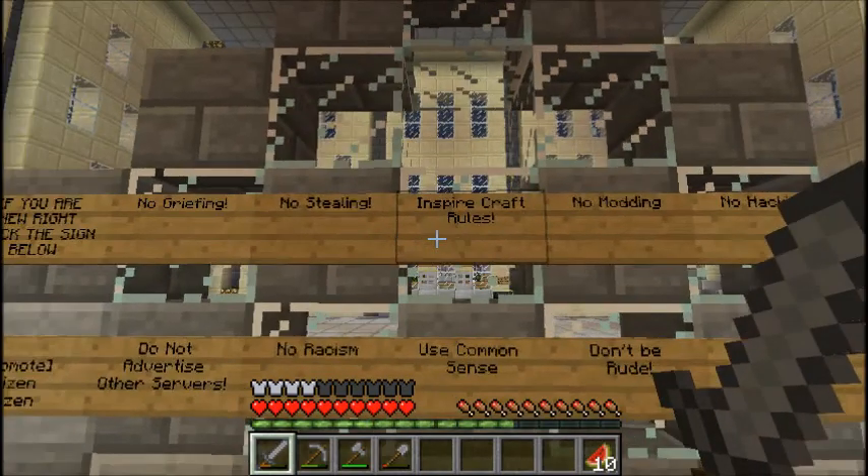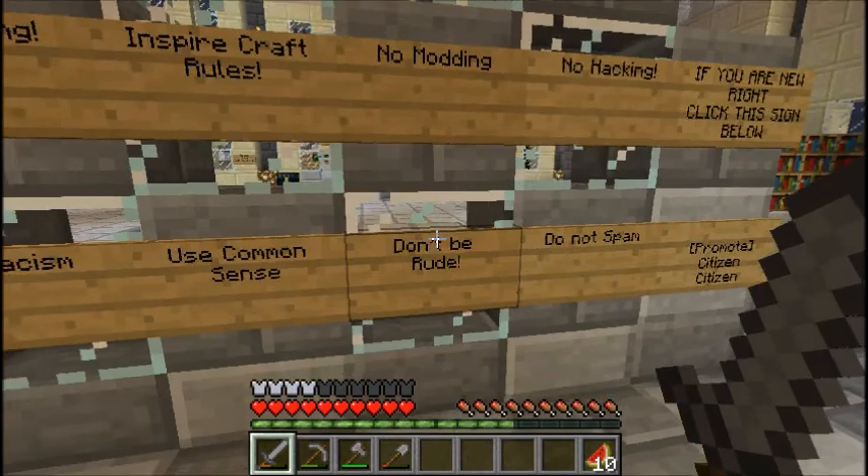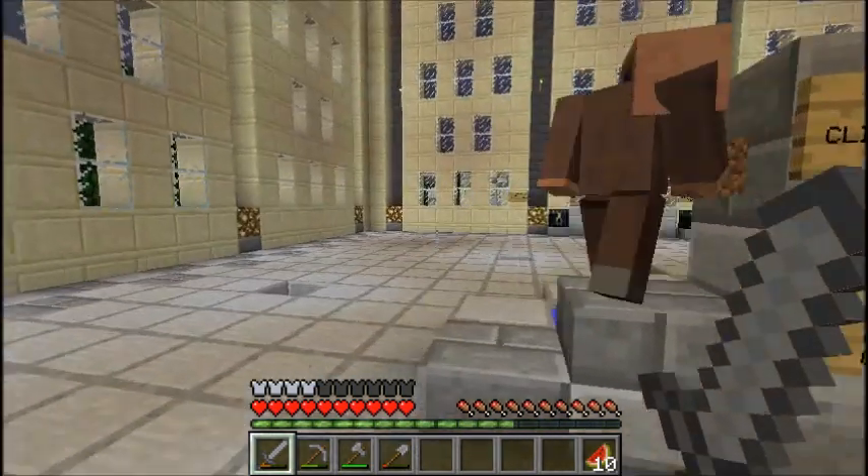So here are the rules — basic SMP: no stealing, no griefing, no modding, no hacking, don't spam, don't be rude, use common sense, no racism, don't advertise. The usual stuff.